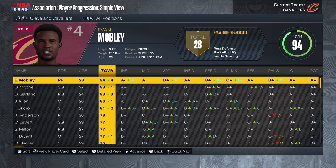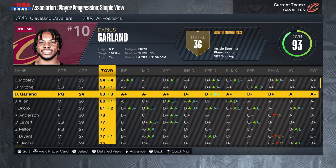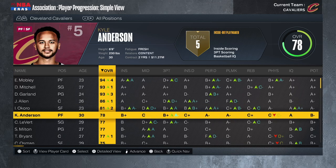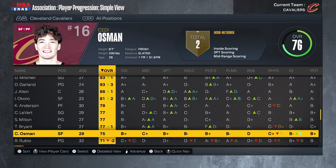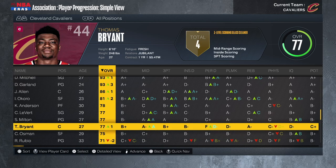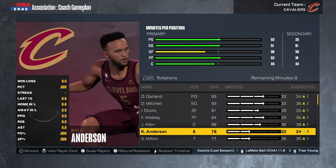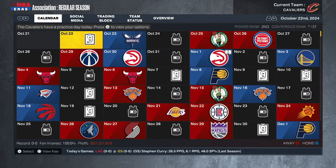Looking at player progression for year two: Evan Mobley is actually our best player now — he went up four to a 94. Donovan Mitchell up one to 93, Darius Garland up three to 93. Jared Allen went up one to 86, Isaac Okoro up two to 81. Nobody on the bench regressed, and Thomas Bryant even went up one to 77. The starting five is looking filthy. Same lineup: Garland, Mitchell, Okoro, Mobley, Allen. Off the bench: Kyle Anderson, Shake Milton, Caris LeVert, Thomas Bryant, and Cedi Osman.